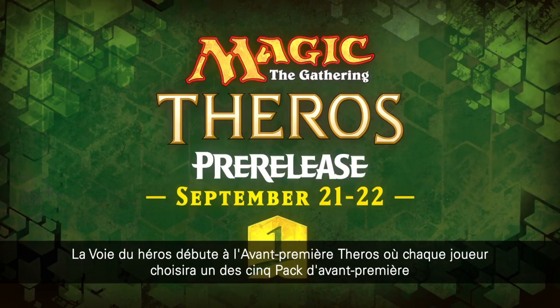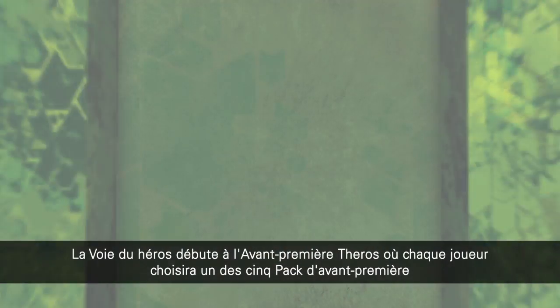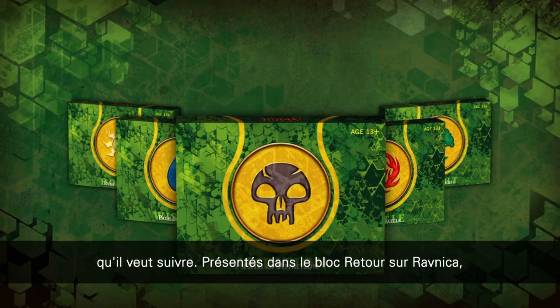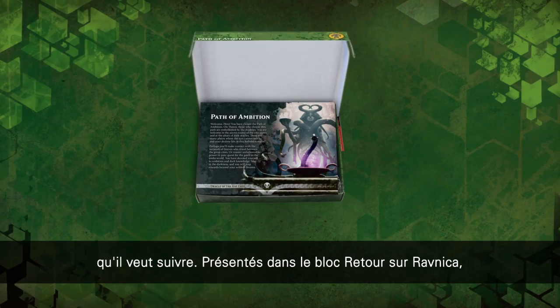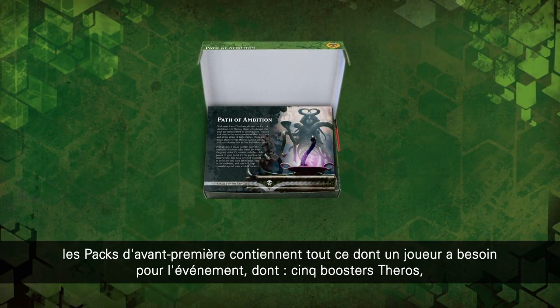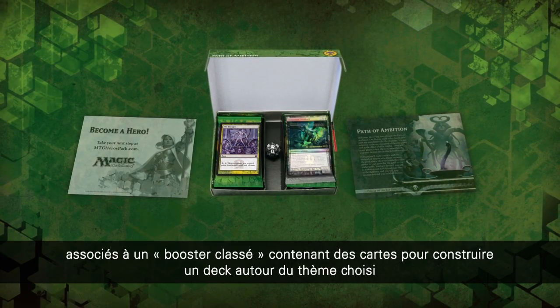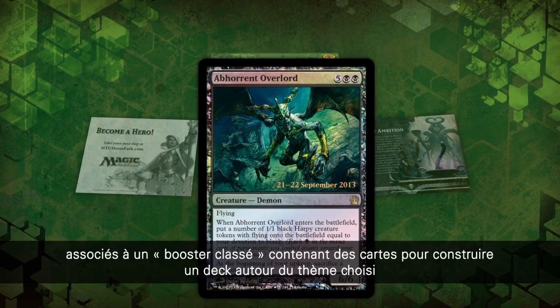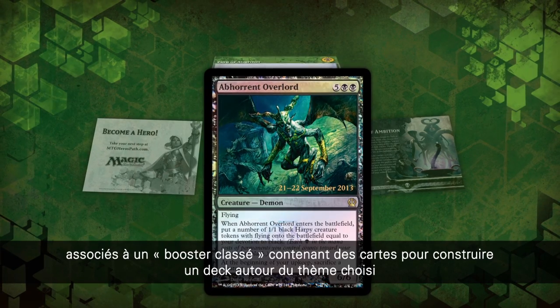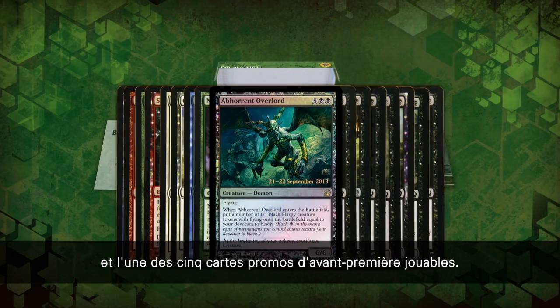The Hero's Path begins at the Theros pre-release, where each player will choose one of five pre-release packs based on the heroic path they wish to follow. Introduced in the Return to Ravnica block, each pre-release pack contains everything a player needs for the event, including five Theros Booster Packs and a Seeded Booster, which contains one of the five playable pre-release promo cards, as well as other cards that can help build a deck around the chosen theme.